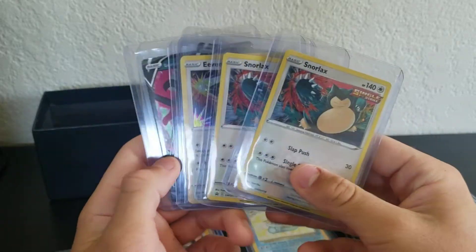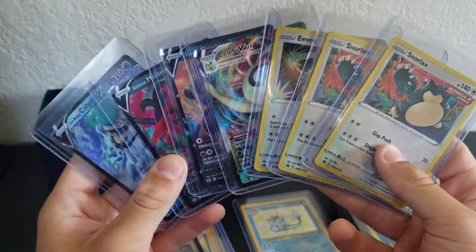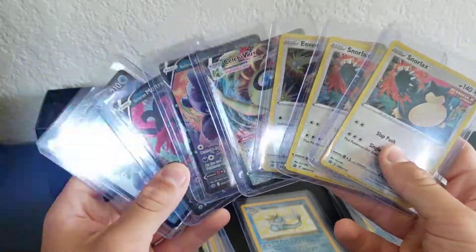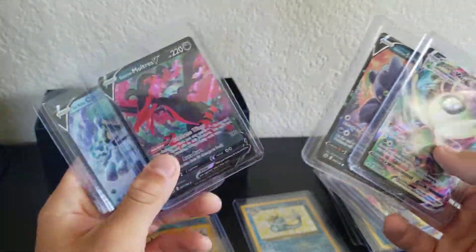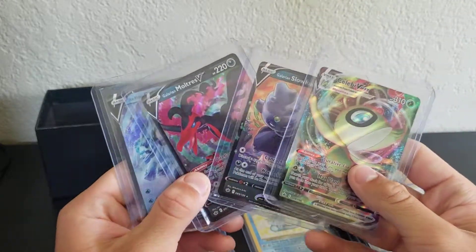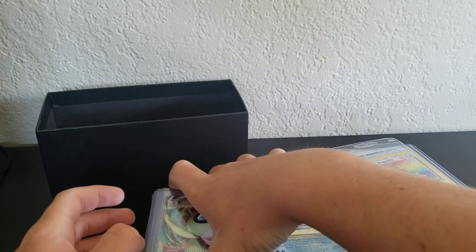These are the Chilling Reign cards I got recently. Yesterday I opened up three Blister packs and ended up getting all this from just three — excluding the promos. These four cards, especially the Galarian Moltres V, that's what I'm most proud about. The Calyrex V Ice Rider is really neat too. I'm actually really happy with Chilling Reign. Let me know in the comments below how you guys are doing with Chilling Reign if you've opened any.